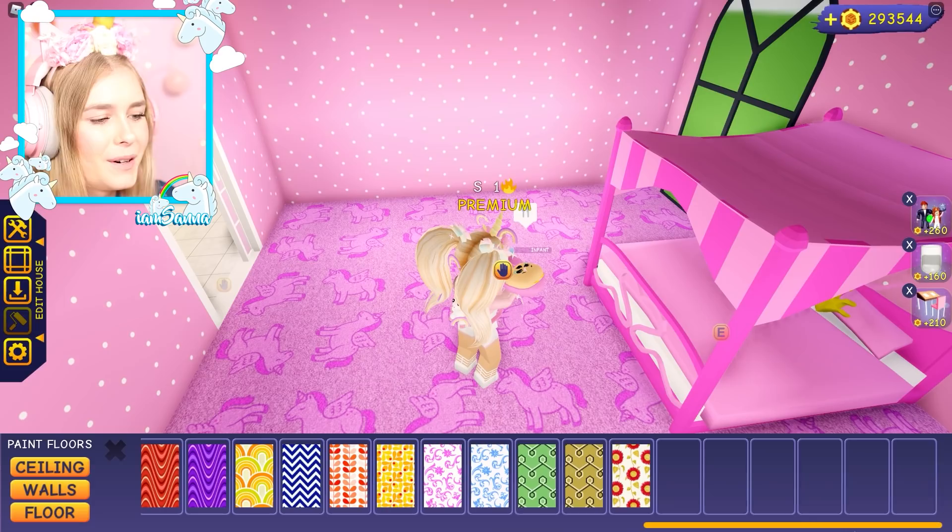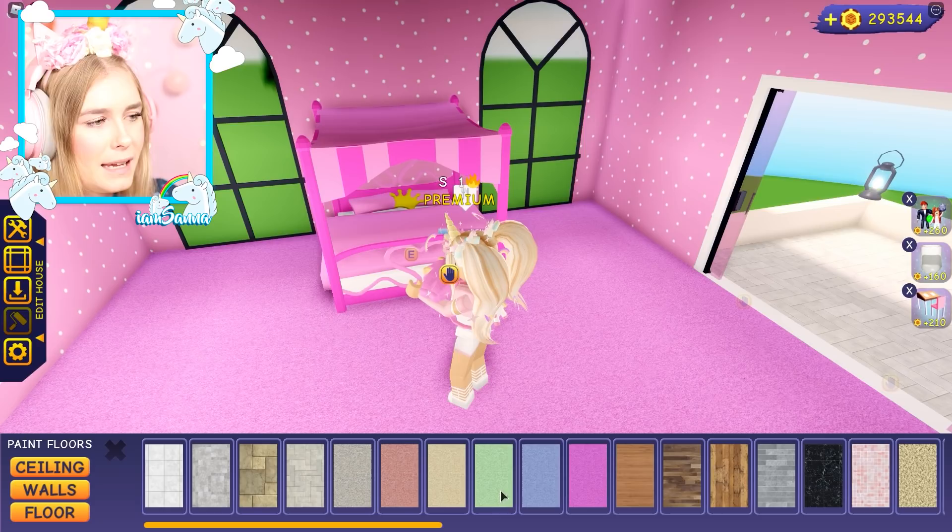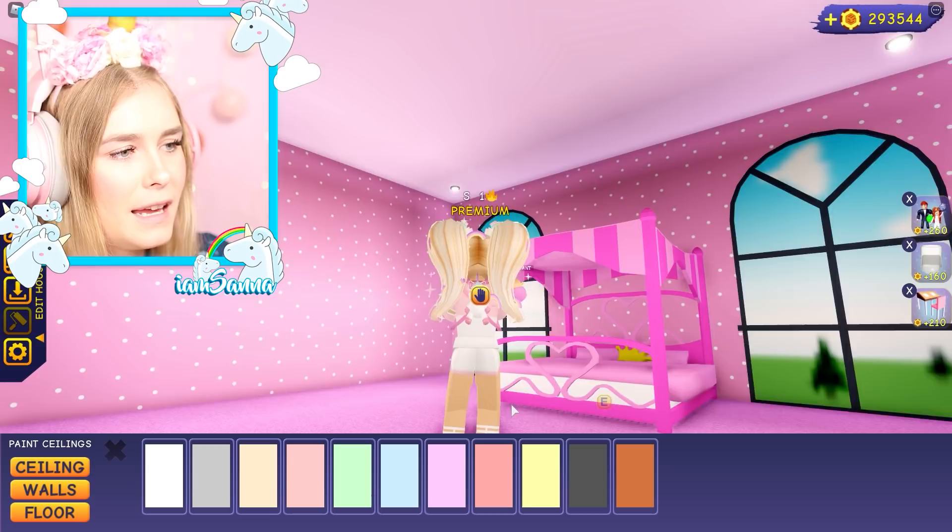There is a unicorn one which is gonna be one of my favorites. I don't know, this is so difficult. What do I go for? Do I want a wooden floor or do I want like this? I think I'm gonna have to stick to this. And for the ceiling, why not just go for this purplish color, which is super cute. I'm gonna do that in every single room.